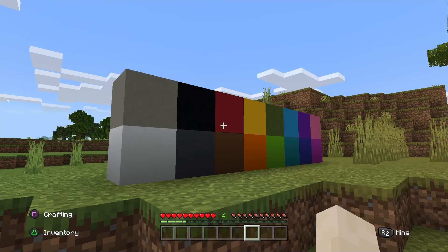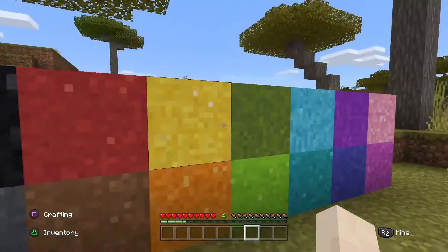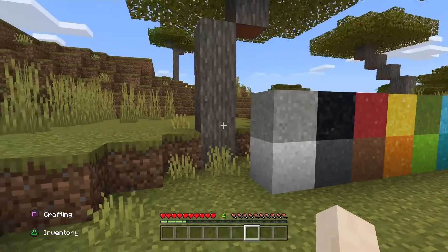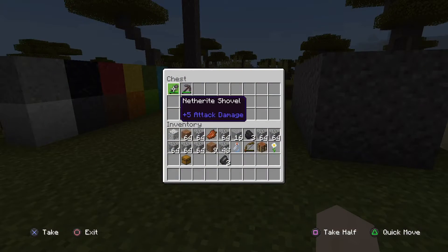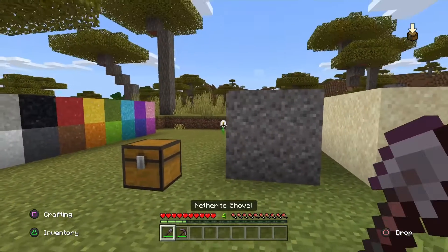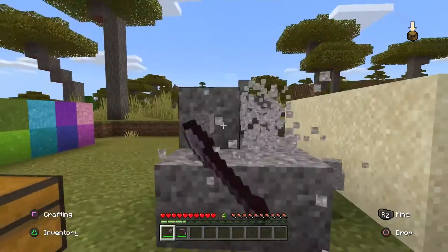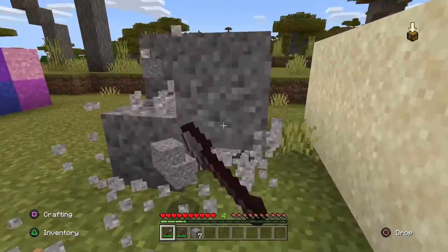So how do you make this beautiful block? Well, first you are going to get some concrete powder. And to do that efficiently, you are going to need a shovel and a pickaxe. You use the shovel to break it — you can use your fists if you want, but a tool does it ten times faster.